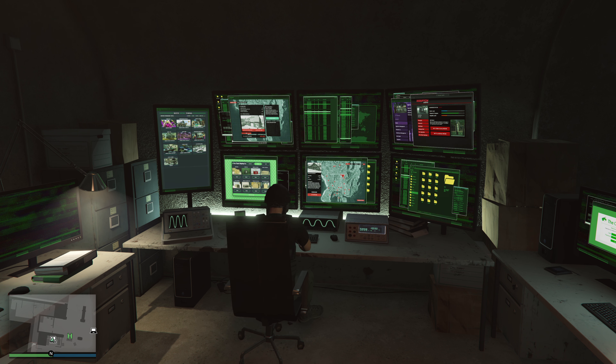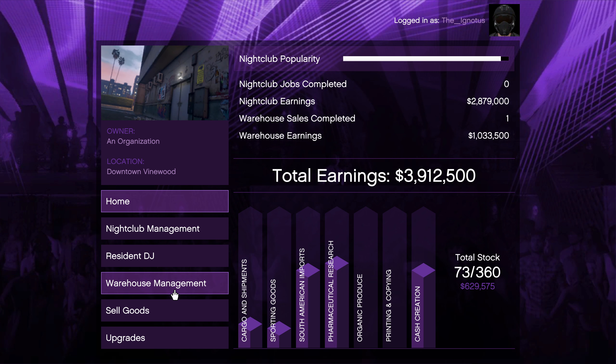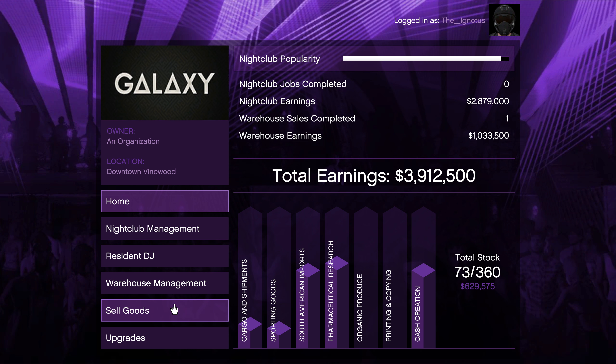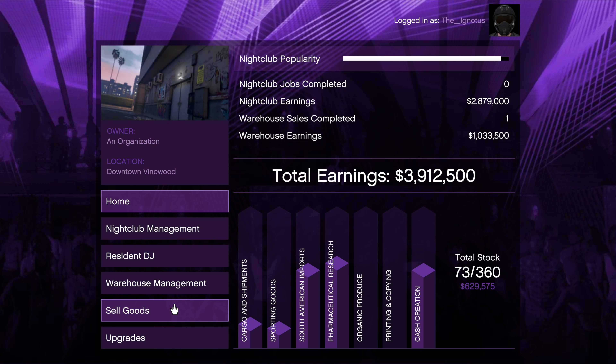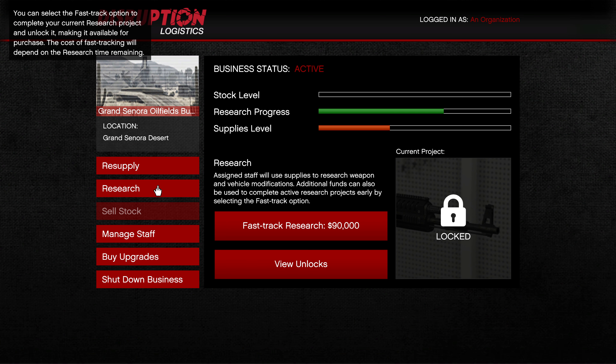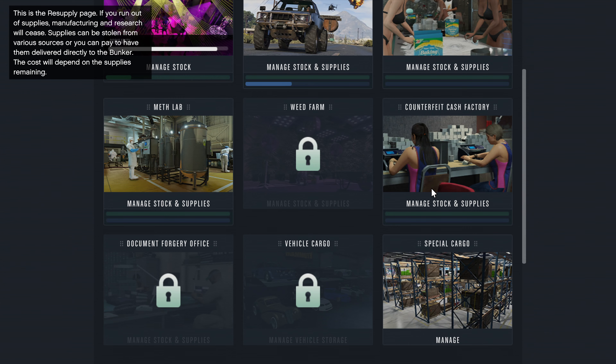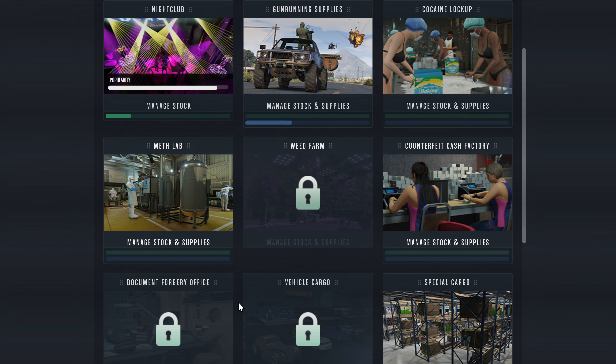Using the asset access terminal, we're talking about things like the nightclub, where you need to either sell or go over there and make sure your popularity is kept up so that the $50,000 you get every 48 in-game minutes keeps pumping out. We're also talking about supplies — right now on this account I'm concentrating on doing strictly research, so I want to make sure my bunker has constant supplies and is always up and running while I'm playing.